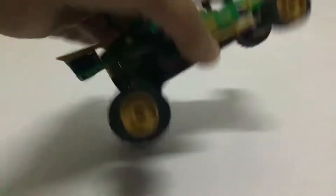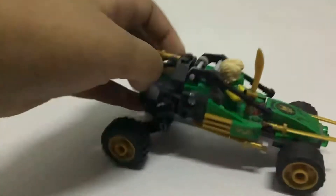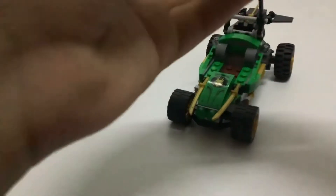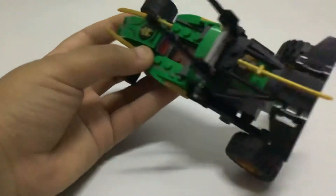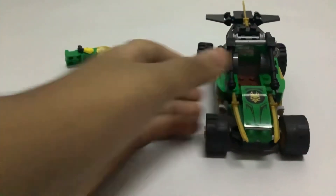It has suspension in the back but not in the front, and it has this sword in the back — I don't know why, because Lloyd already has a sword. This opens up and reveals Lloyd completely in his legacy suit, and you can see inside that there's a console. And that's it.